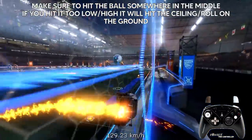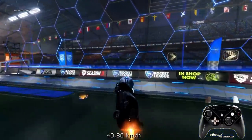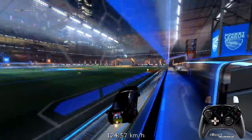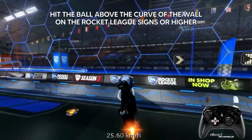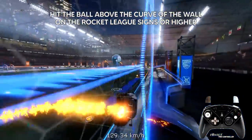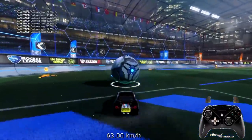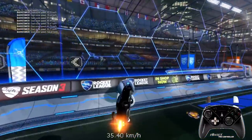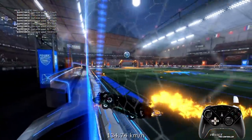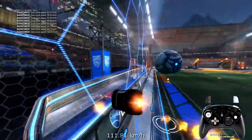The timing for this is very easy because the ball is on the wall the whole time — you just need to hit the ball after the curve, around the Rocket League signs. On the left side it's the opposite: arrow left, hit the left side of the ball with the bottom front corner, and you should get it every single time.